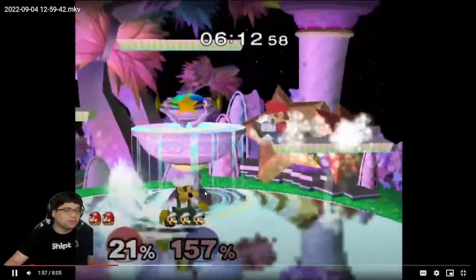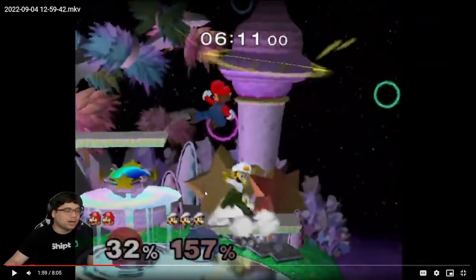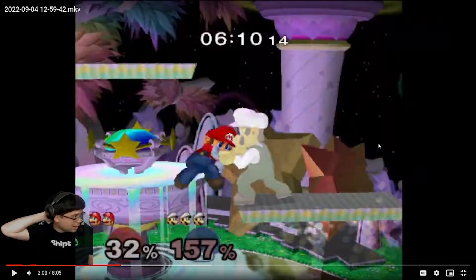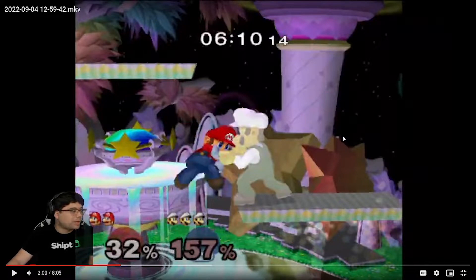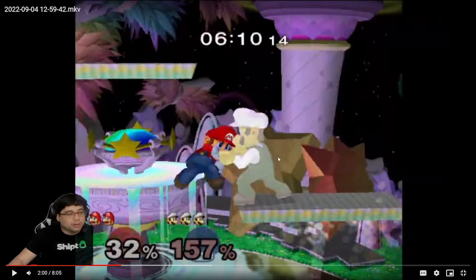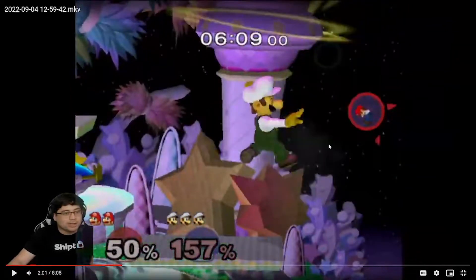When he down throws you, you've got to DI behind him. DI fully to the right — if you have no DI or slight DI to the right, or DI left in this position, he'll actually be able to hit you and it's a true combo. If you DI completely to the right horizontally with no angle, he can't follow up. He has a quick throw, so if your DI isn't correct he's gonna hit you — that looked like a true combo.